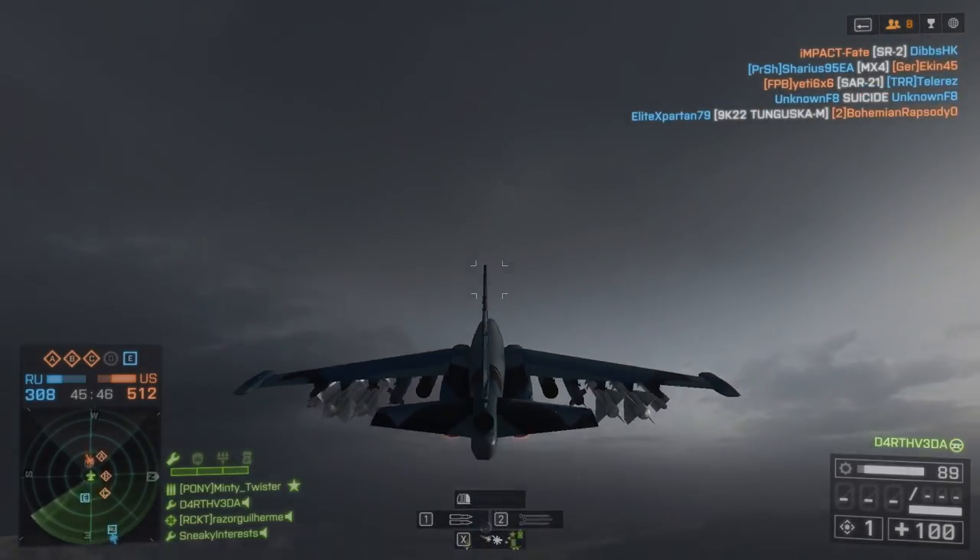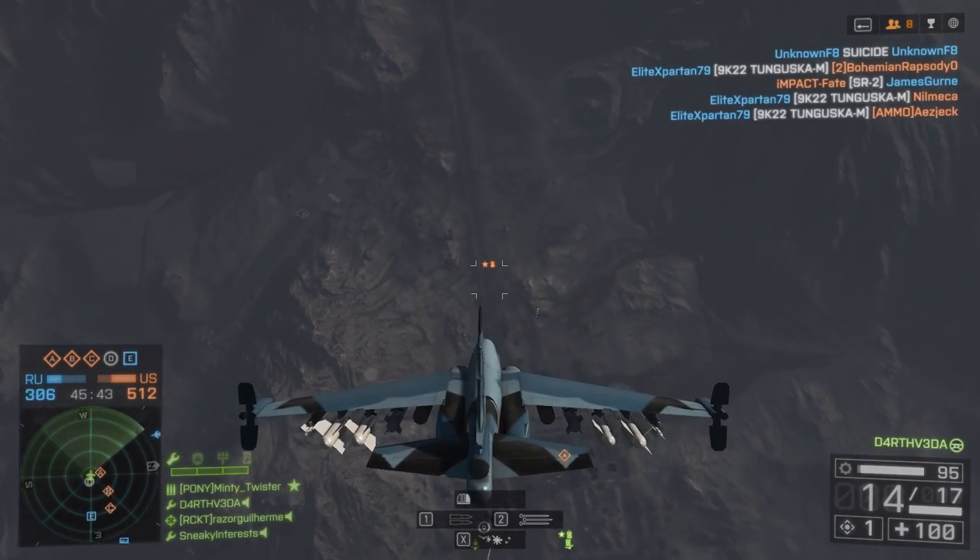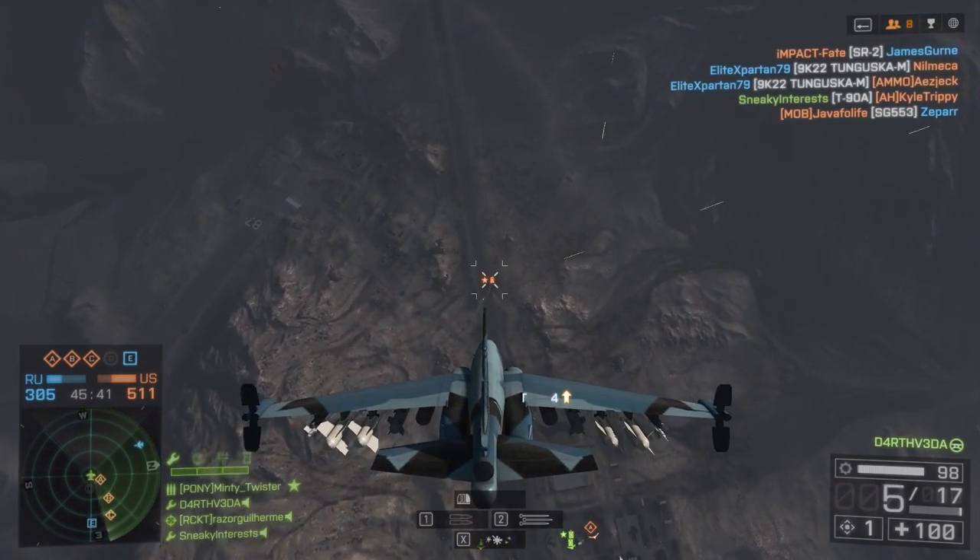I like to use rocket pods, but the guns are equally as effective. If you don't kill it on the first pass, simply angle up, stay above the MAA, and try again.